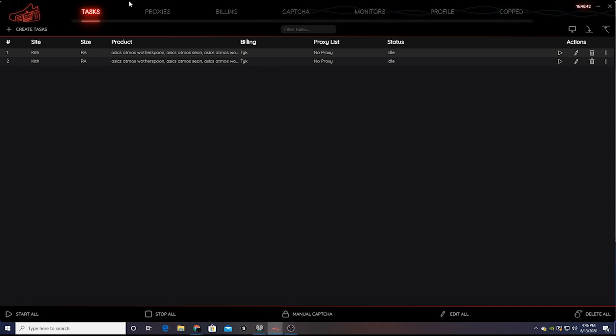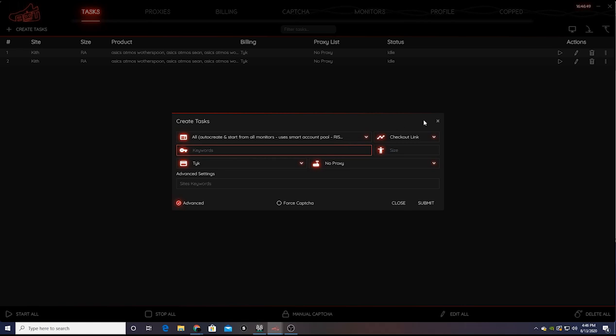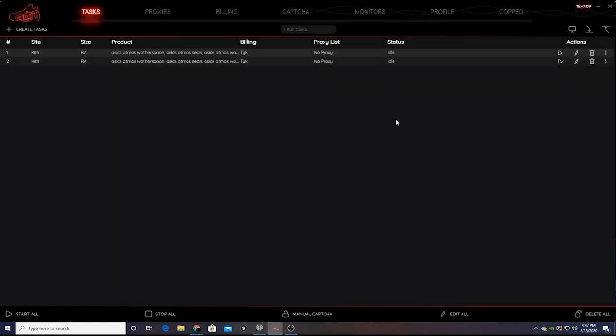For me, if it's not Kith, Undefeated, Concepts, or DS, I don't worry too much about putting in keywords to monitor all sites — because you run the risk of checking out random stuff. Some of these sites literally try to set up traps for bots: they know bots are monitoring their pages, so they'll put the shoe's name on a product that's literally just a piece of paper. You could end up paying two hundred dollars for a piece of paper. Anyway, hope you guys enjoyed this task setup video.